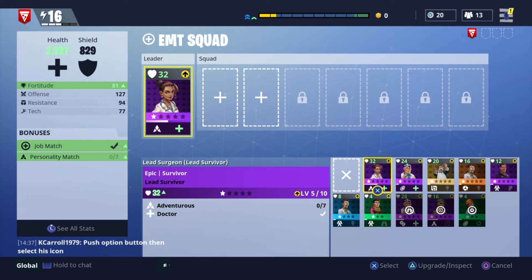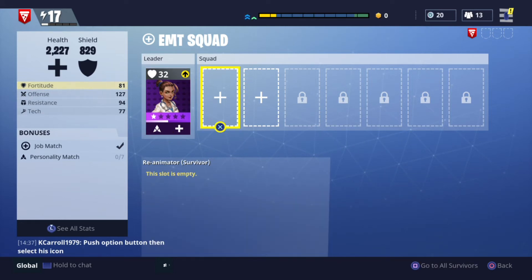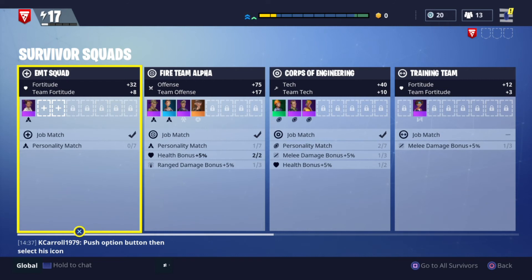By selecting this character as my leader, from the central panel in the middle you'll see there's a 32 and an up arrow. That means selecting her as my team leader adds 32 fortitude to the overall amount I'll get. The reason this matters is if you look at the very top left of the screen, there's a little lightning bolt and a 16 — that's your power level. When I select her as my leader, this power level increases to 17. My fortitude has now gone up from pretty low to 55, and above the squad you can see fortitude plus 32.